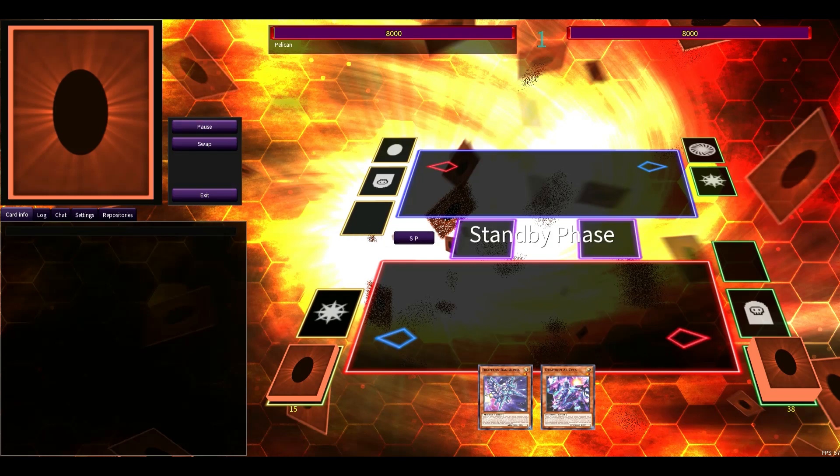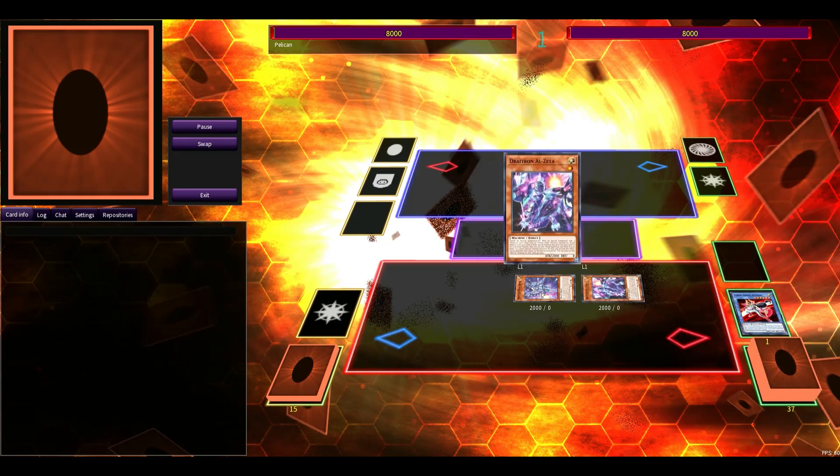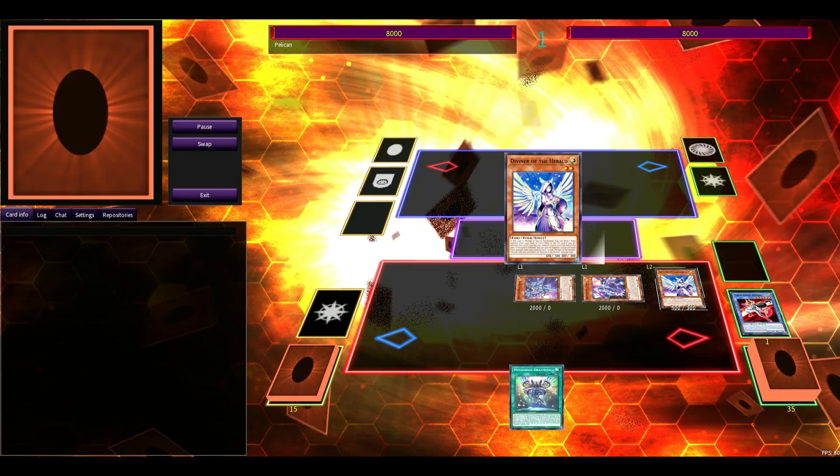G'day, I'm Paul Pelican, and here we've got an Alpha Zeta combo. Since Power of the Elements has come out and given Sprite Elf, we can do a little bit more with the Megalifts now.